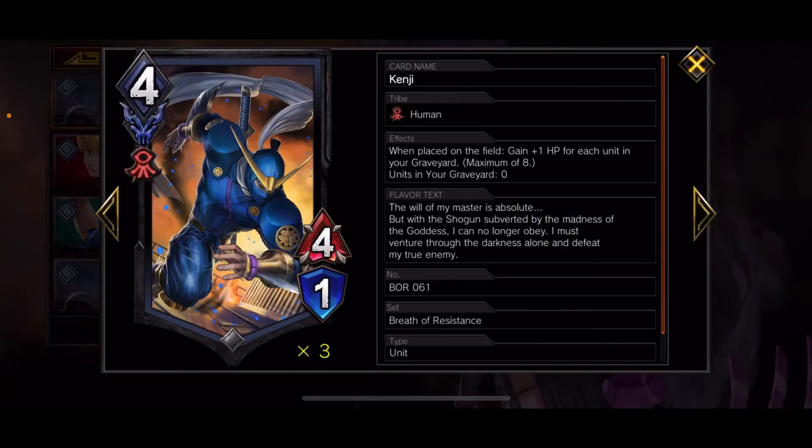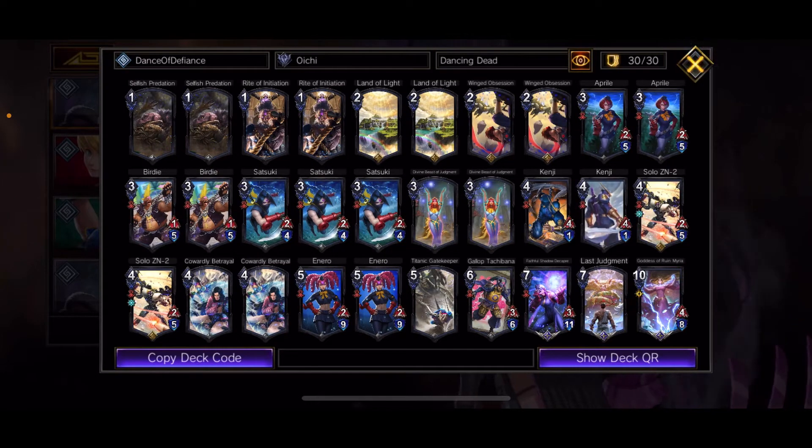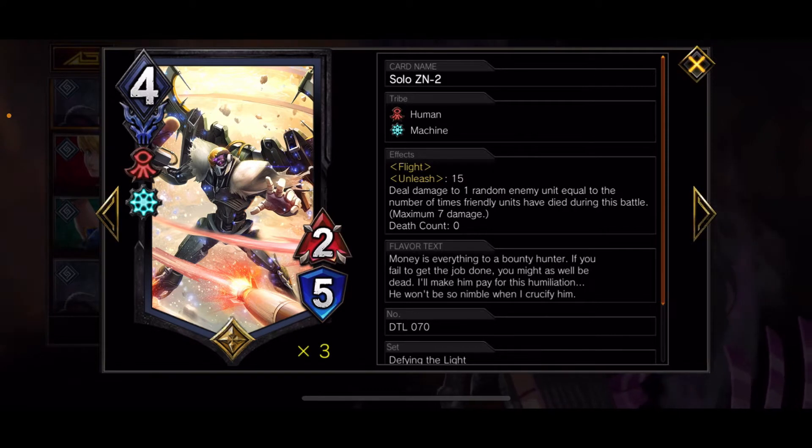I run two Kenji from the last set, Breath of Resistance. He's a human, and when placed on the field he gains plus one HP for each unit in the graveyard, maximum of eight. So if you have a ton of units in the graveyard endgame, he comes out at a 4-9 and is a good late game closer. I run Solo ZN at two — you could probably run him at three and take out another Satsuki, because this card is really good. He has Flight, and his Unleash threshold is 15: when Unleash 15 happens, he deals damage to one random enemy unit equal to the number of times units have died in battle, maximum of seven — so he can hit something for seven.